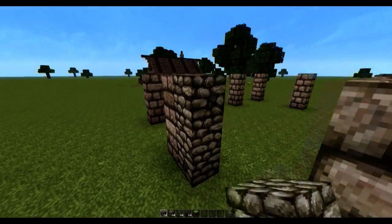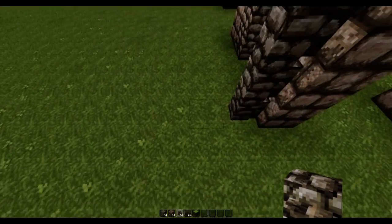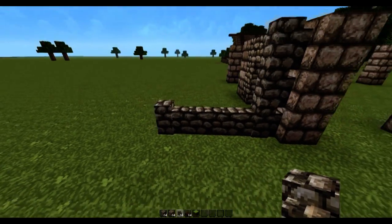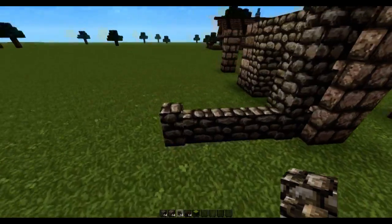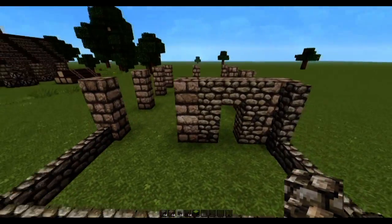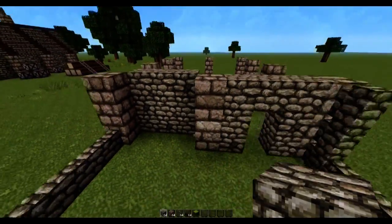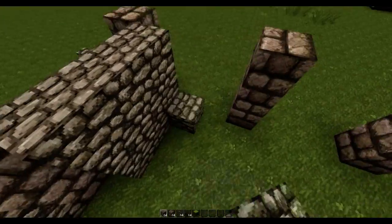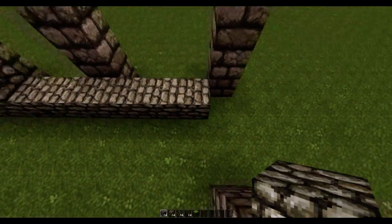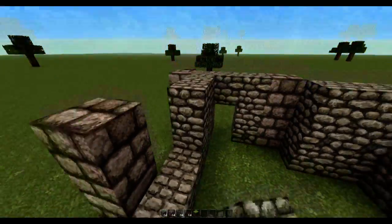Now using some cobblestone, we are gonna place the entrance here. Place some cobblestone wall on this corner and then place an extra four blocks. Then over here we're gonna have cobblestone along the inside of the building, and you're gonna do that for the rest of the rectangle, making your way around the inside until it meets up with the entrance.